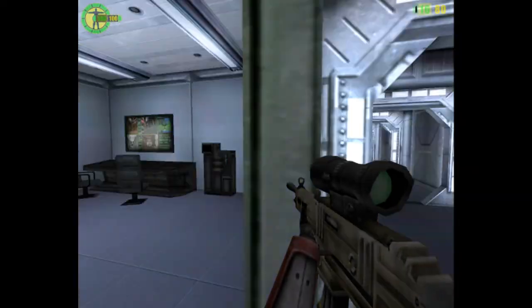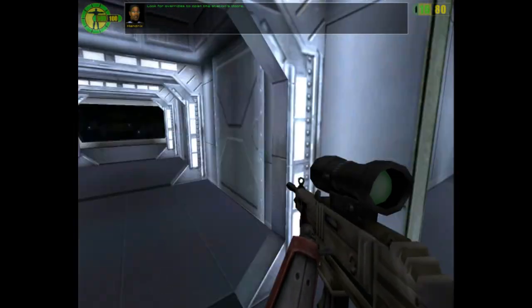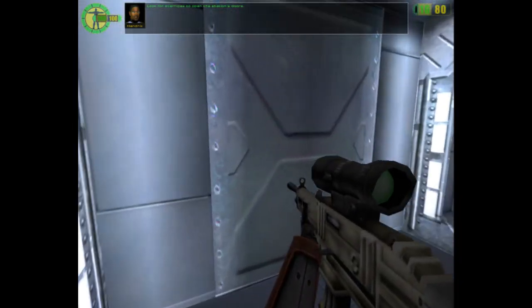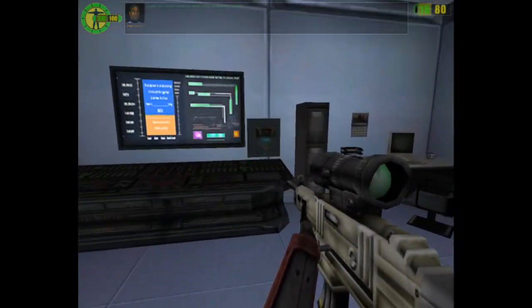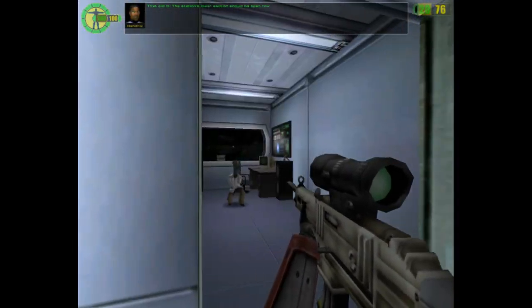I'm on your side! Look for overrides to open the station's doors. That did it. Over here! The station's lower section should be open.